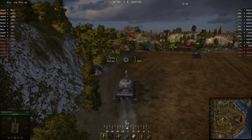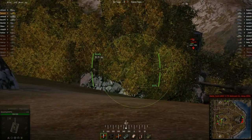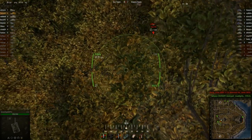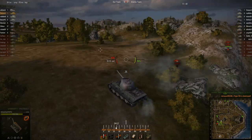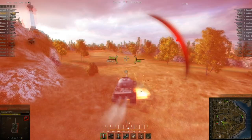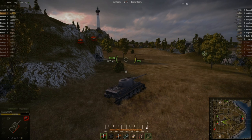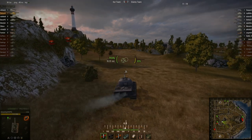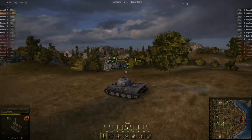We have a Type 59 dead ahead and I need to aim at him very carefully. I could see him behind the rock, but when I went to zoom in, he's actually there. I'm going to get around behind him and take a shot at him. I always aim in when it's that close, because I want that hit to go through no matter what. I don't want my gun accidentally looking at that rock or the wrong spot on the tank - I want to be looking dead at a weak spot where I know I'm going to penetrate.